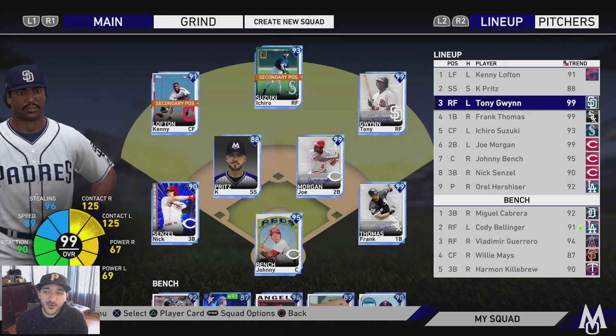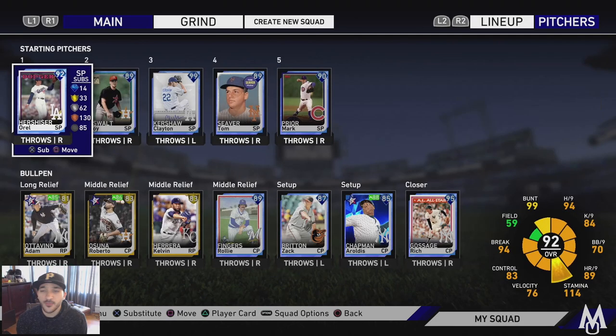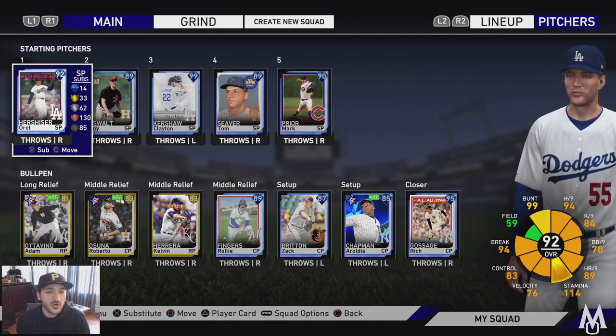Rest of the team: Kenny Lofton, K-Prince, Tony Gwynn batting third, Frank Thomas, Itro, Joe Morgan, Johnny Bench, and Nick Senzel. I switched up the lineup order because I didn't want to start with three lefties. On the bench we got Miguel Cabrera, Cody Bellinger, Vladimir Guerrero, Willie Mays, and Harmon Killebrew. Rotation: Hershiser, Oswald, Kershaw, Siever, and Prior. Bullpen: Adivino, Osuna, Herrera, Fingers, Britton, Chapman, and Gossage.